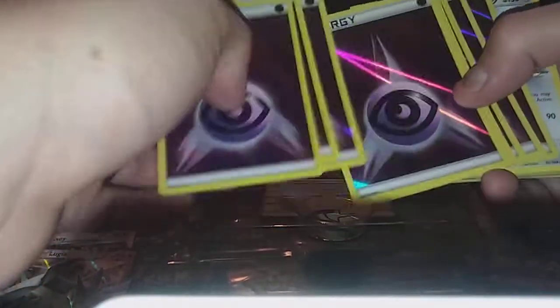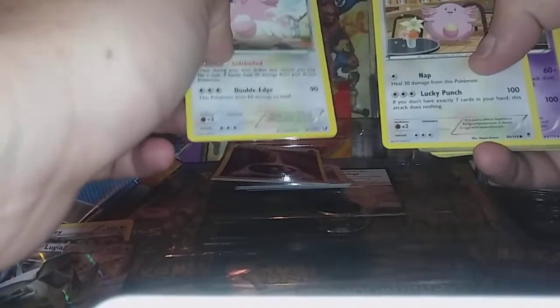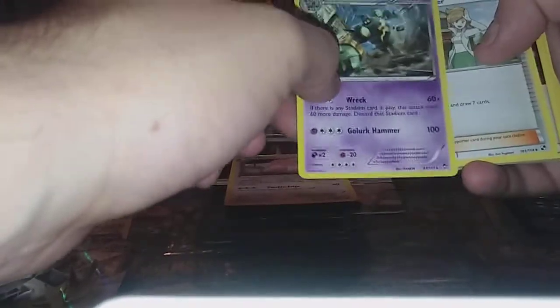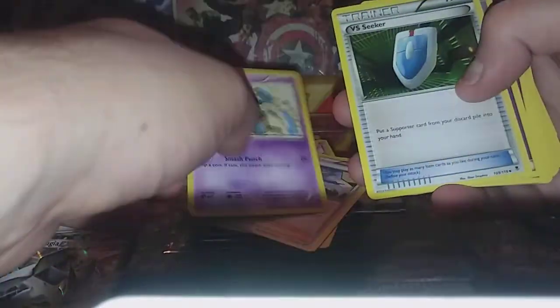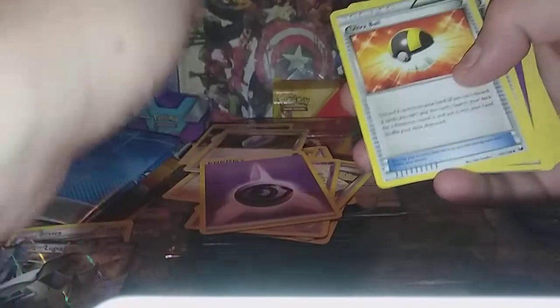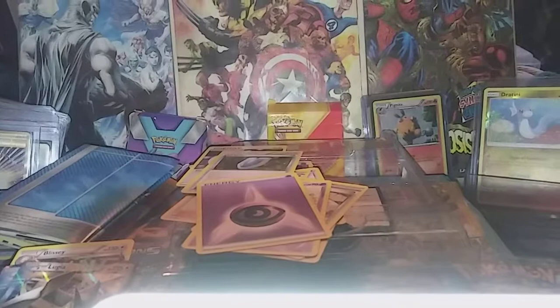Right off the bat they give you a bunch of little foil cards. I thought it was damaged but okay — you got Blissey, another rare Chansey, Golbat, another rare, Professor Jupiter, energies, Ultra Balls, Golbat Seekers, more energies. That's pretty much like a starter deck.